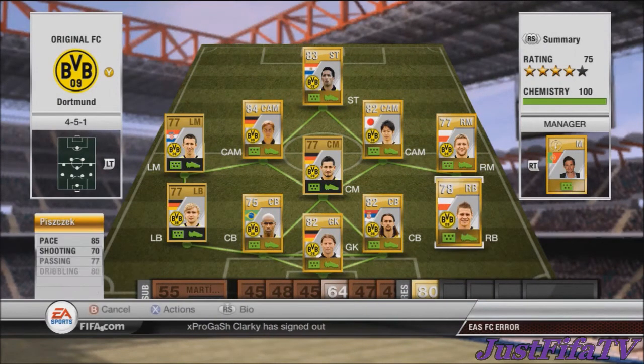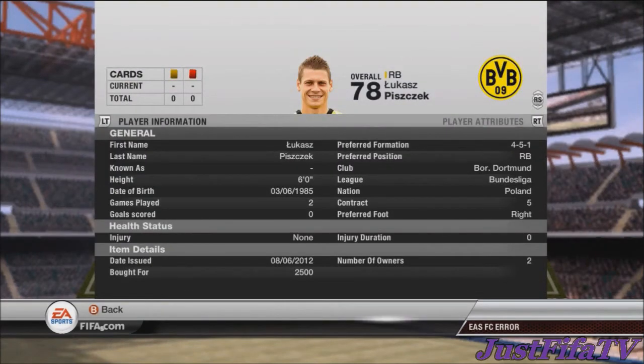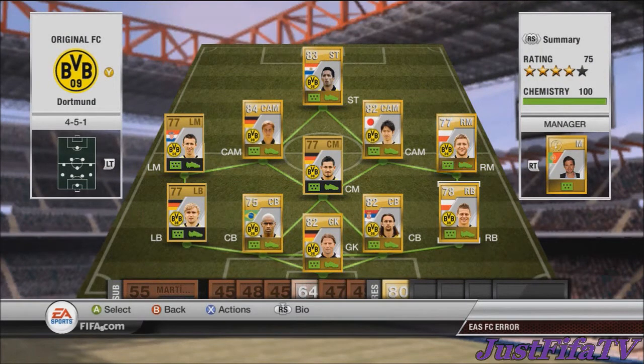At right back we have Piszczek — 85 pace, 80 dribbling, 80 defending. For a right back that's absolutely fantastic. He's six foot and cost me 2,500 coins. He's just so good, really really good for a right back.